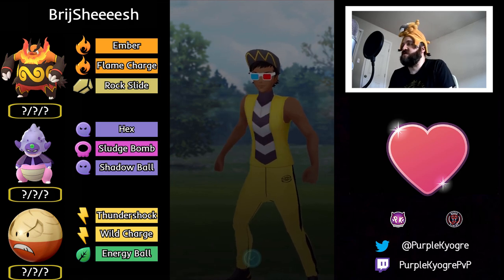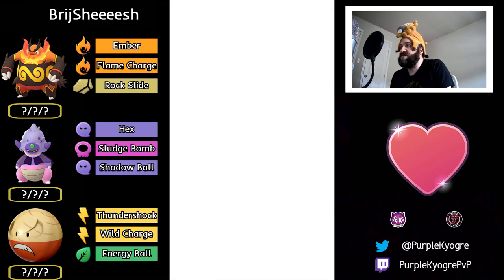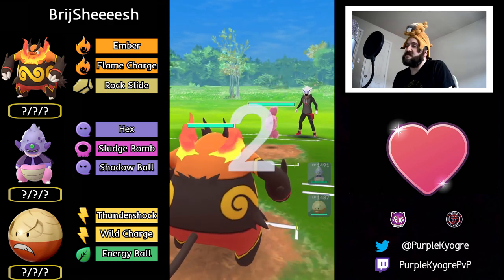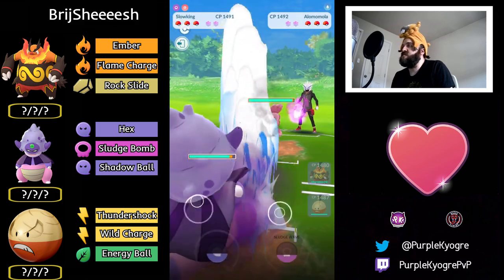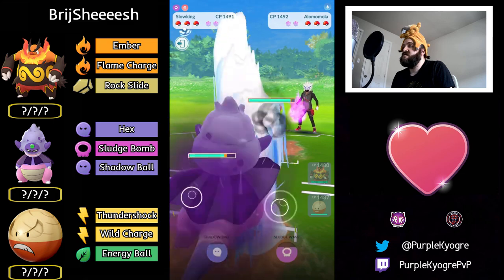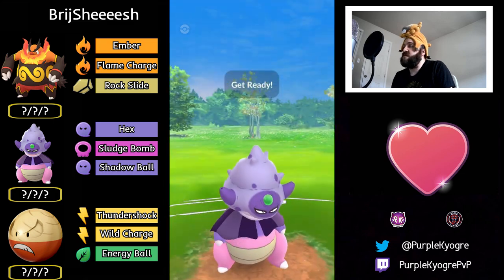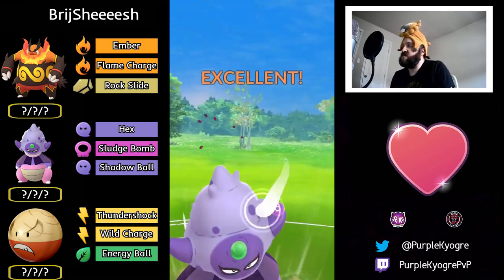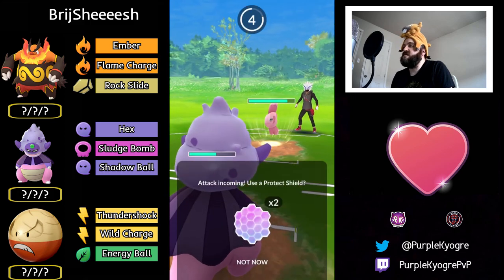Let's go — that was only one game, we have more. Let's see how the next battle plays out. Emboar into Olomola — that's terrible. You've got to swap into Galarian Slowking, and that's exactly what happens. Still taking a lot of damage, but we'll see a Sludge Wave come in from Slowking, and that's going to get the shield.